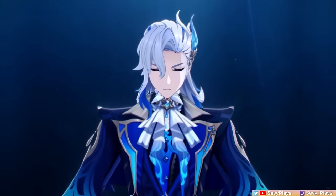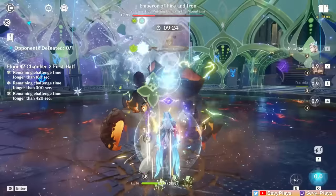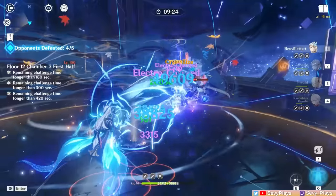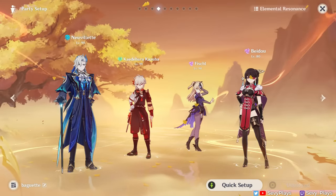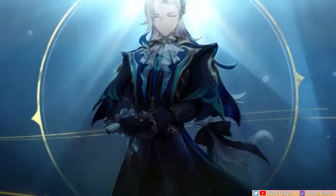Hey everyone, it's Sevee. Chief Justice Monsieur Nivellet is finally here and ready to declare us guilty of spending all our primos to get him. This Water Sommelier has a unique mode of unleashing his hydro power that I'm sure a lot of players will enjoy. So to help you out, this guide will discuss how he works, his constellations, best artifact and weapon builds, and team synergies, along with gameplay tips to better maximize his kit.